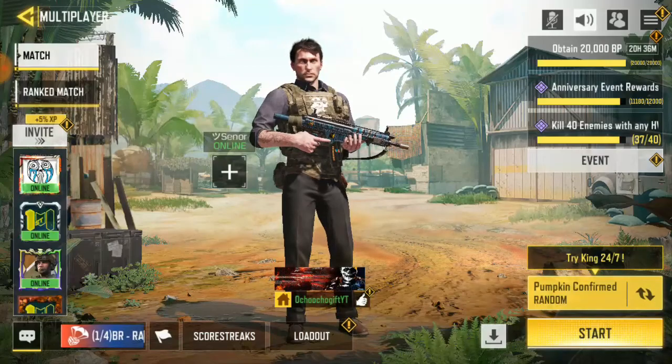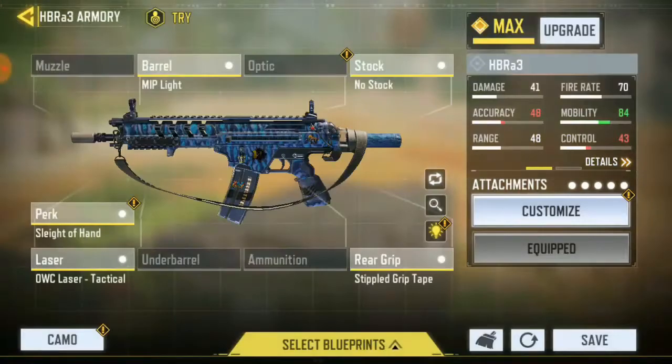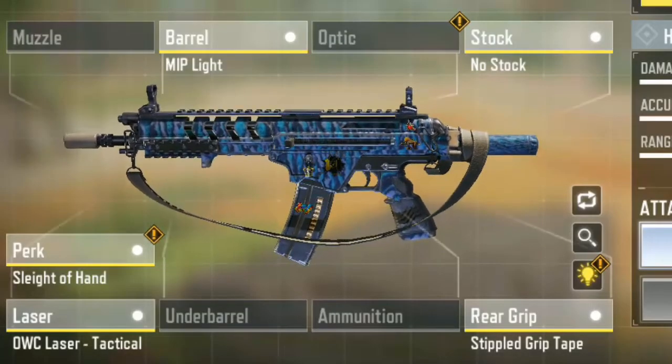Okay guys, so right now for the HBR loadout — if I go to my loadout right now — I've made some changes. The HBR is kind of pretty short, so I made something different on this one. I only worked on the mobility, whereas the previous gun I did, the ICR, I worked on the accuracy, the range, and the control. But on this HBR, I only worked on the mobility.